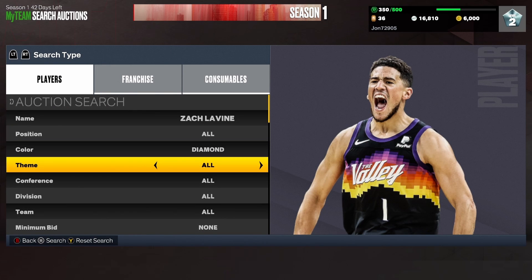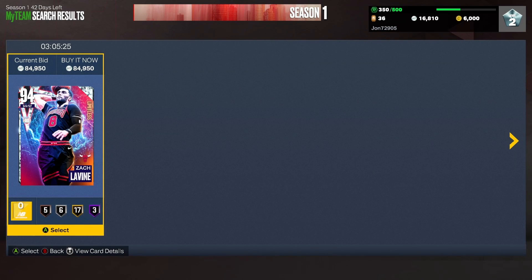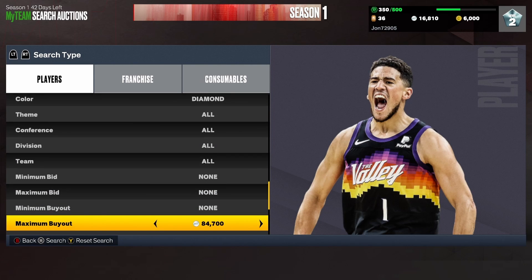For the Zach LaVine hardscope, set color to diamond, name to Zach LaVine, and scroll up to find the cheapest one. He's going for about 85,000. You can work the scroll if you want, or bring your maximum buyout down to like 74,000-75,000 and just keep refreshing. Snipe anything that pops up.